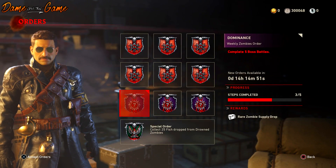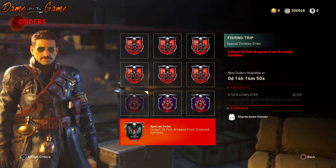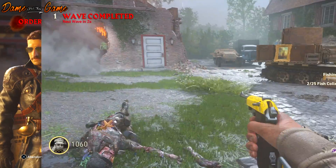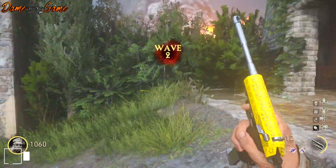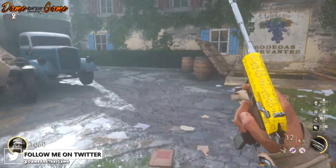All you need to do is go and visit Radell, go into supplies and go into orders, and at the bottom you're going to have a special order. You need to collect 25 fish dropped from the drained zombies. Again it's very very simple — they've added a brand new skin of a zombie into every map.